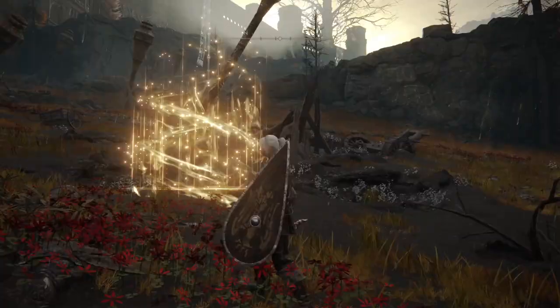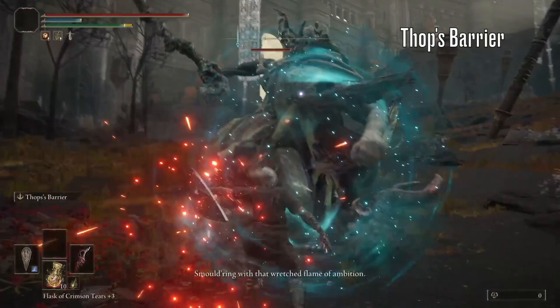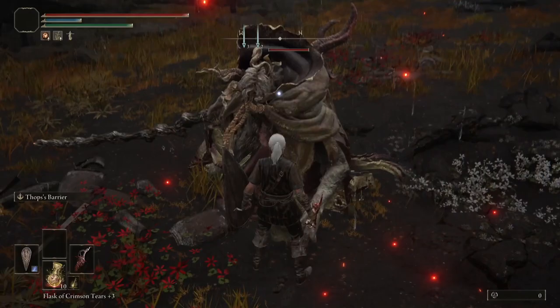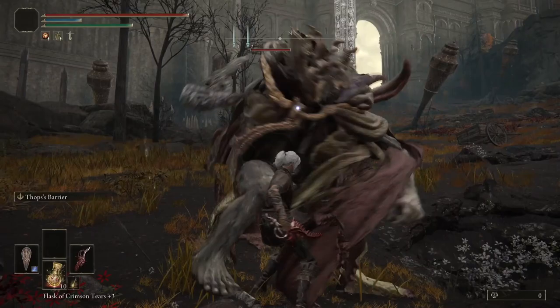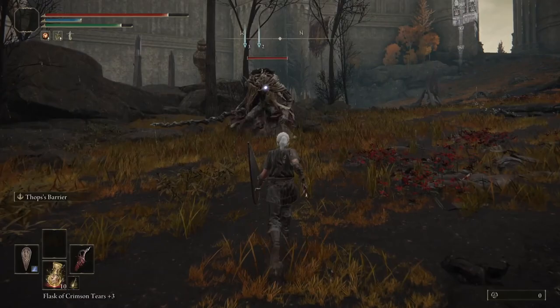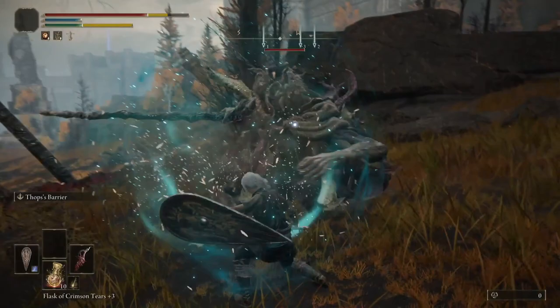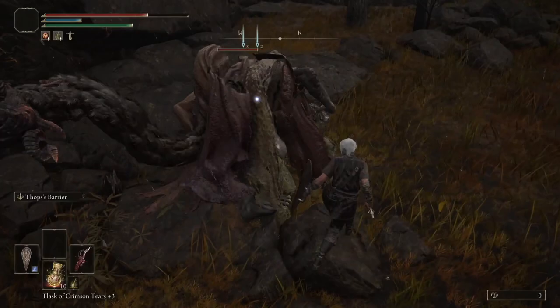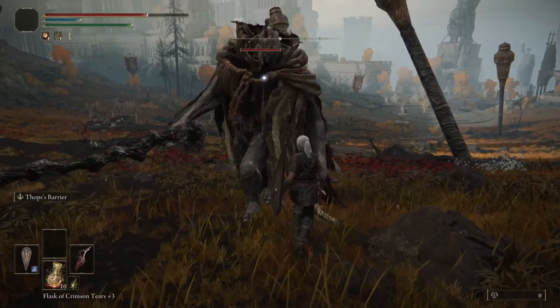Next up we have Thops Barrier. As a pure parry tool I can't feel any difference between this and Stormwall — again super consistent, just missing that Buckler start up for those very quick attacks. Since you can get Stormwall in Limgrave and Thops Barrier requires you to have beaten the Red Wolf of Radagon and taken a trip across the rather dangerous rooftops in Raya Lucaria, it's hard to recommend this over Stormwall as a pure parry tool. But I'll be interested to see what the full abilities of this Ashes of War are when used as intended to parry incantations and spells.